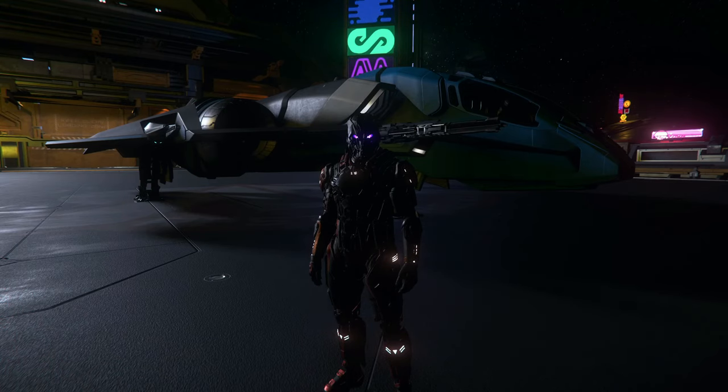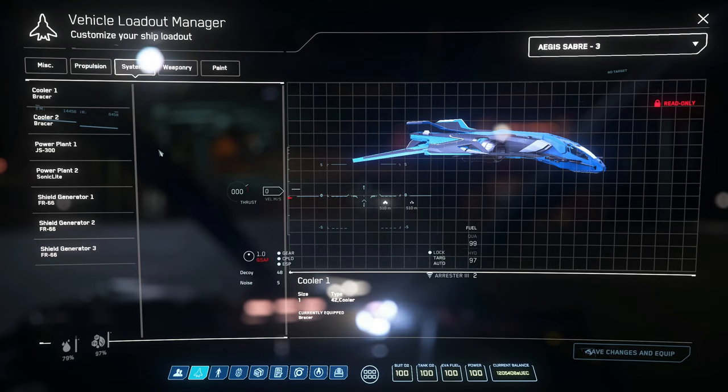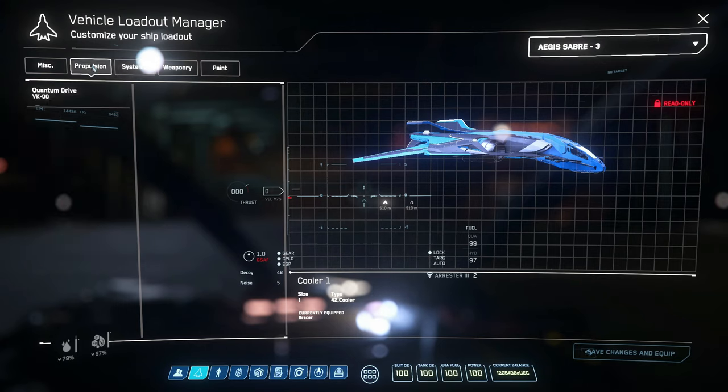We're currently heading out in my Sabre. This Sabre is my main bounty hunting ship. I've got two Panther laser repeaters on the nose and two XJ3 distortion repeaters on the wings, giving an even distribution of damage so I don't need to keep returning to restock ballistic ammo. I've got the FR-66 shields, one extra JS-300 power plant to make sure it can be powered while overclocked, and I've upgraded the quantum drive to a military A-grade one for faster travel between points.